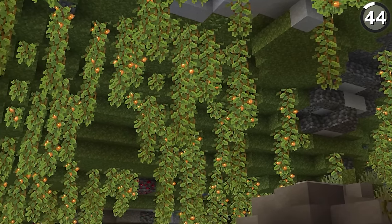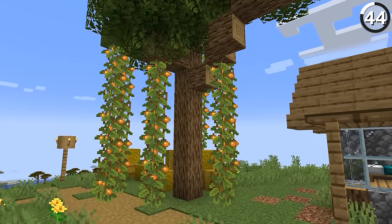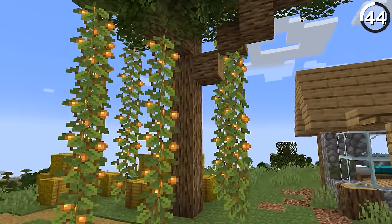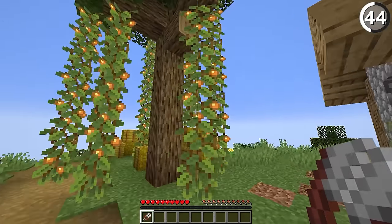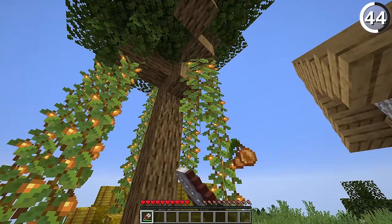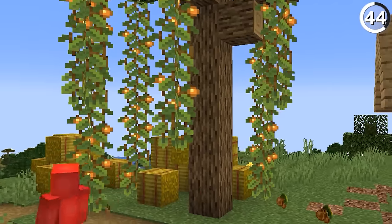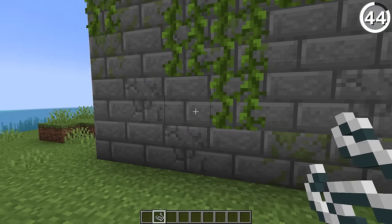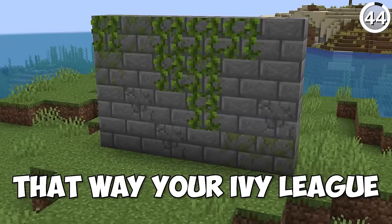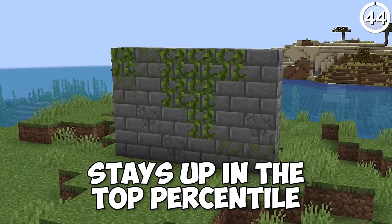Cave vines and glow berries make for a beautiful decoration in your build, but they would look a lot nicer if you actually trimmed them. If you're going through the effort of using cave vines and nether vines in your base, remember to pack a pair of shears to do the job right. By clipping the ends of these, you'll make sure your decorations never get out of hand. You can even do the same with regular vines by adding string to keep the bottom trimmed as well — that way your ivy stays up in the top percentile.